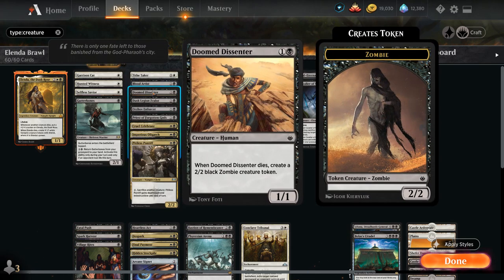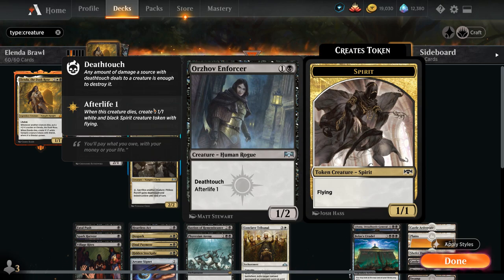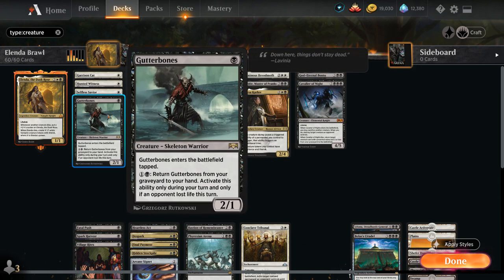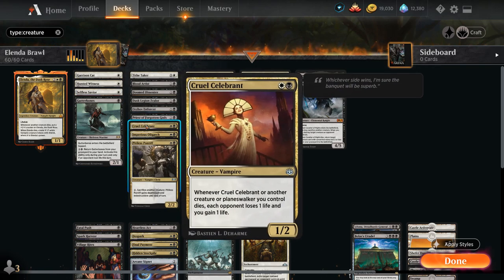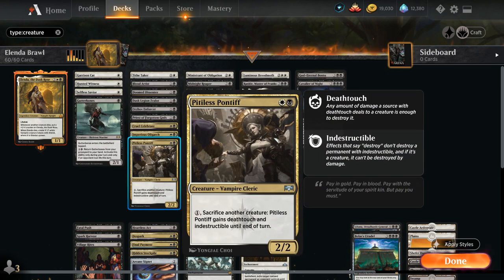We've got Doomed Dissenter, a 1/1 that leaves behind a zombie when he dies. Dusk Legion Zealot enters the battlefield and draws a card. Enforcer is a 1/2 deathtoucher with afterlife. Priest of Forgotten Gods, a staple in any sacrifice deck — sacrifice two other creatures and the opponent loses 2 life and sacrifices a creature, and we add two black mana and draw a card, which is also very synergistic with Gutter Bones. Imperious Oligarch is another afterlife creature with Vigilance, and finally Pitiless Pontiff gives us a sacrifice outlet to give Pontiff deathtouch and indestructible for one mana.